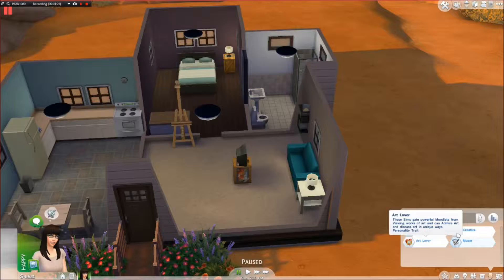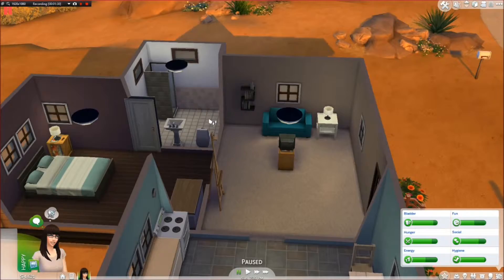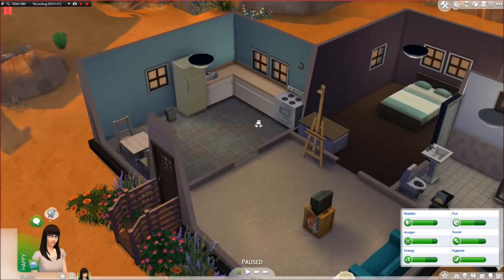Here is her simology: she is cheerful, an art lover, creative, and muser. Here's the bathroom - very basic bathroom. Same with her bedroom, just a bed. And we have a dresser, but it is a children's dresser. And we have the kitchen with a small eating area. All very minimal. Very minimalist.